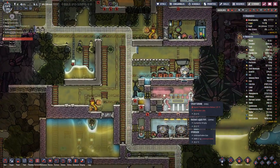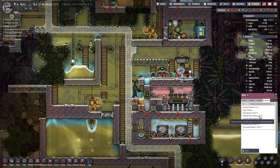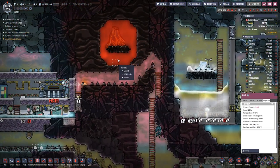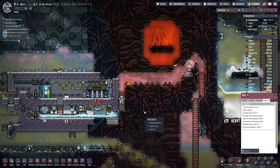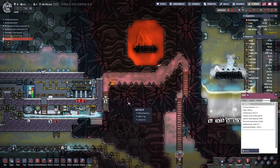And of course steel — we have some steel. Steel, if we look at the properties, has a melting point of 2400 and the magma in here has 1500. So having that set up made out of steel should work fine.